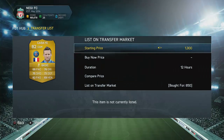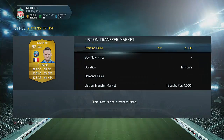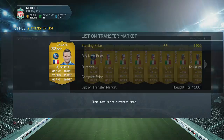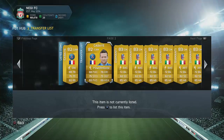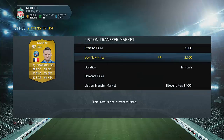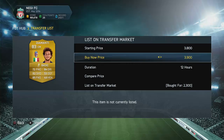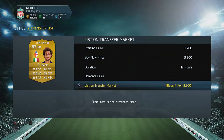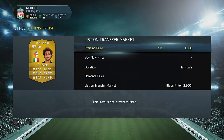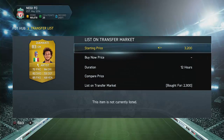He goes for around 3,600 coins right now. When I traded with him he went for like 2,700 to 2,800, but he's actually going for 3,600 right now while I recorded this. So he's definitely going up in price because of that video. I'm basically doing the same thing here, converting him from CAM to CM, and it's been working incredibly well. Trading with converted position players these days is so easy and effective. There are 30 players here.